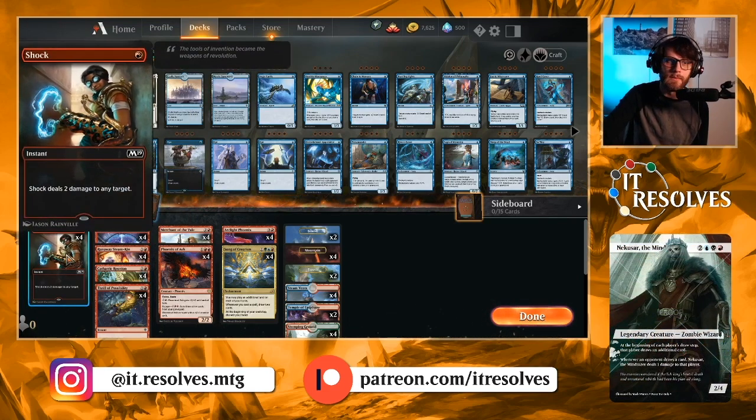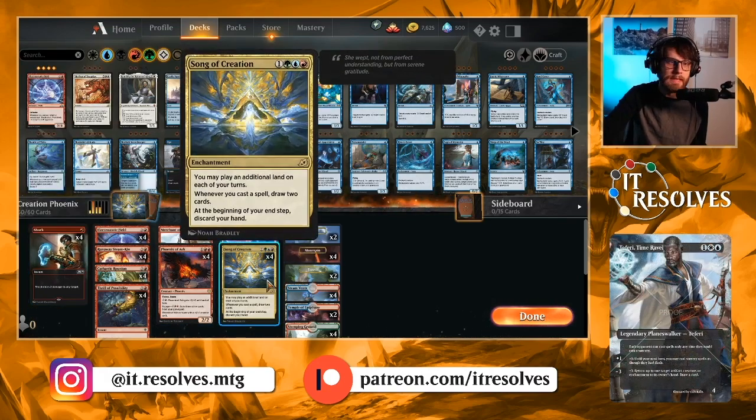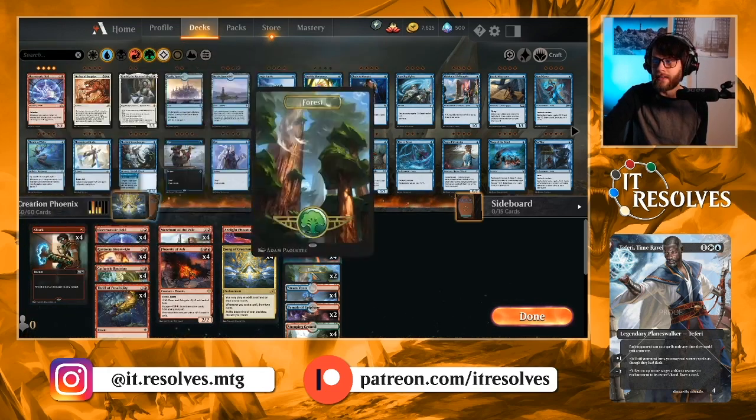Shock is here for some on-board interaction. It's also a cheap way to trigger Song of Creation — we shock somebody and draw two cards. With Song of Creation out, every card in our deck essentially becomes high value. That's really the deck.